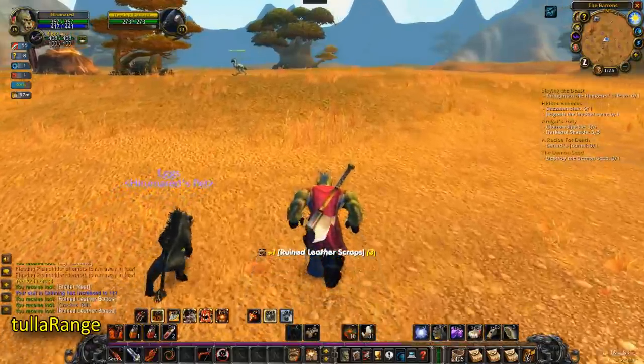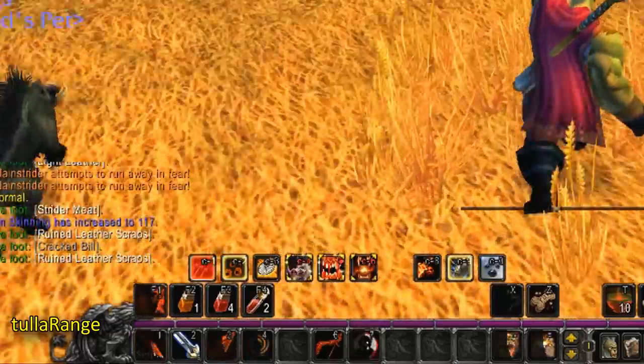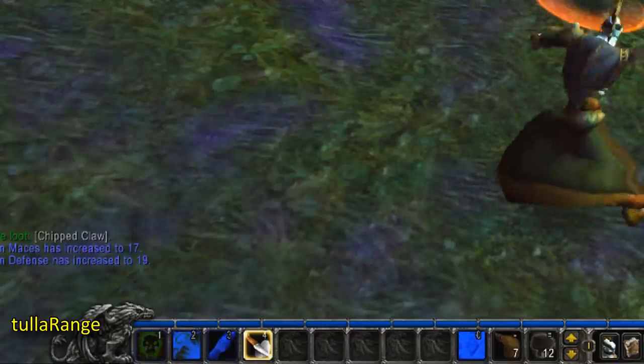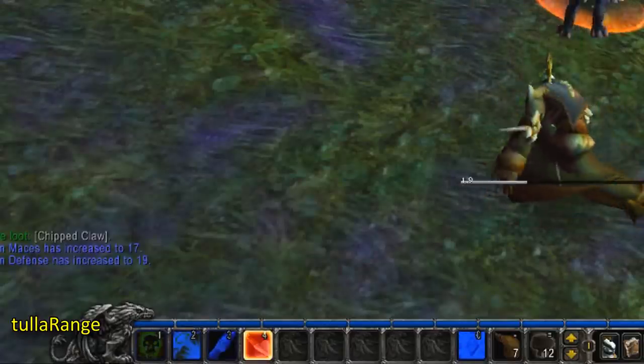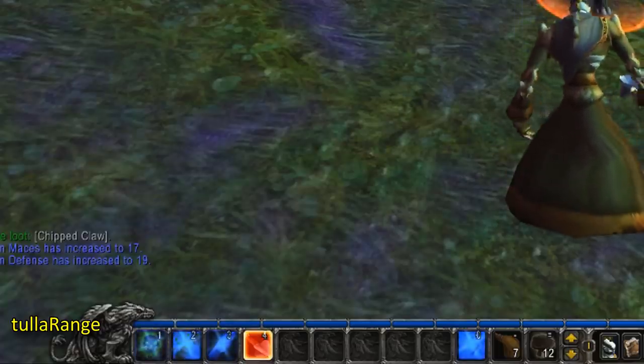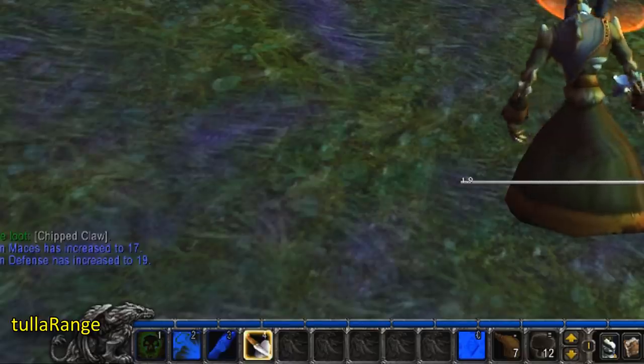Tula Range. This add-on will simply add a red tint to your abilities if you're out of range, and a blue tint if you're out of mana and can't use the abilities. I think it also has a gray tint for something else, but I'm not sure how that one works. I mainly use it on my hunter to see if I'm in the dead zone or not.